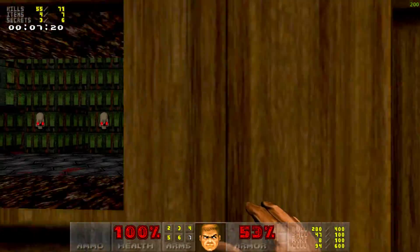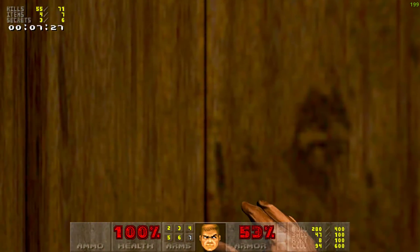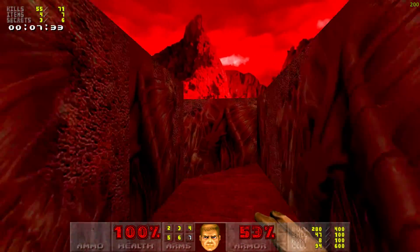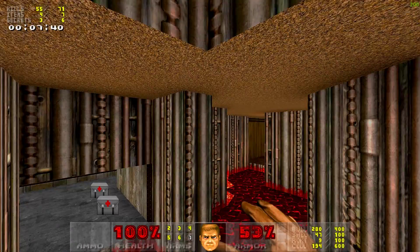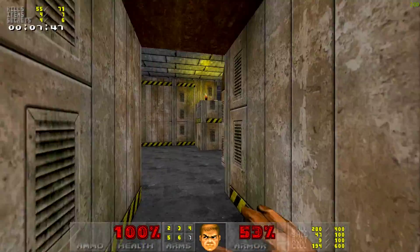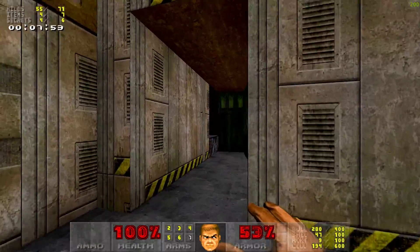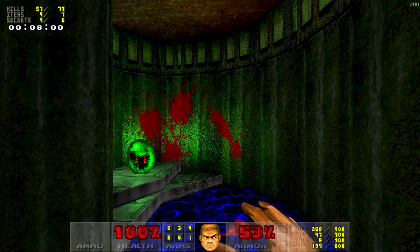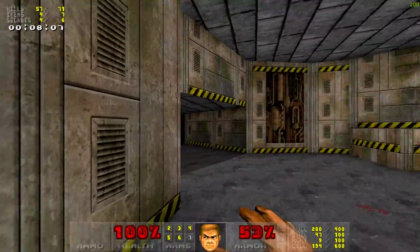Let's explore the left passage first. We just came through the window that we saw in the starting area. I like this MIDI. That was the ammo we saw earlier. Another secret — we have the invulnerability, but we don't need it so we're not going to grab it right now.